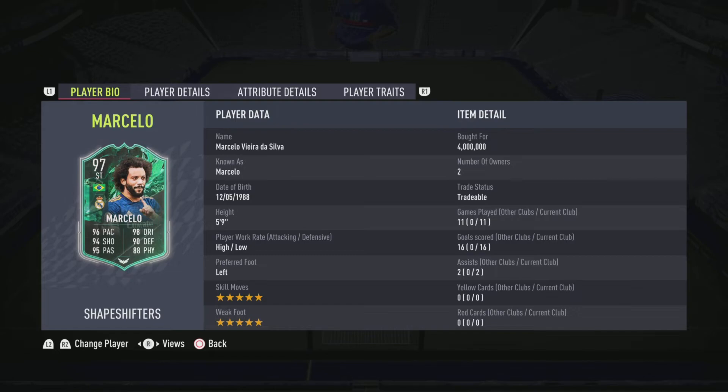Defensive-wise I played him as a striker so not much to say there, but he's got 90 defending and he is a defender, so his defensive ability is pretty good if you want to play him in midfield. Physical is also really good — another good stat. He is surprisingly strong, so when you run through on goal he is able to hold off defenders. Coupled with his pace, defenders can't push him off the ball — he's able to hold his own, stand his ground, and run through without any issues.